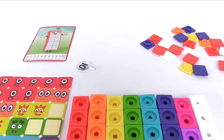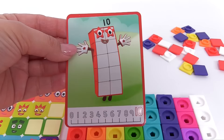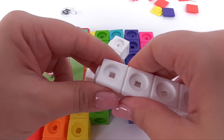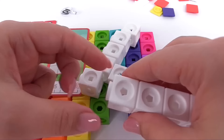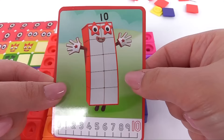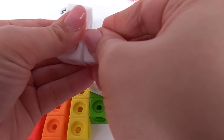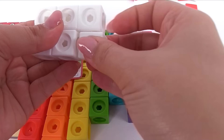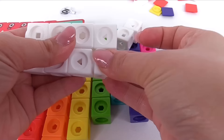Our very last number block is 10 — this is the largest number. We'll need 10 white blocks: 1, 2, 3, 4, 5, 6, 7, 8, 9, and 10. Let's build them in a rectangle shape. We'll go by 2's: here's 2 on the top, 2 underneath, 2 over here, and 2 on the bottom. That's looking more like number 10.